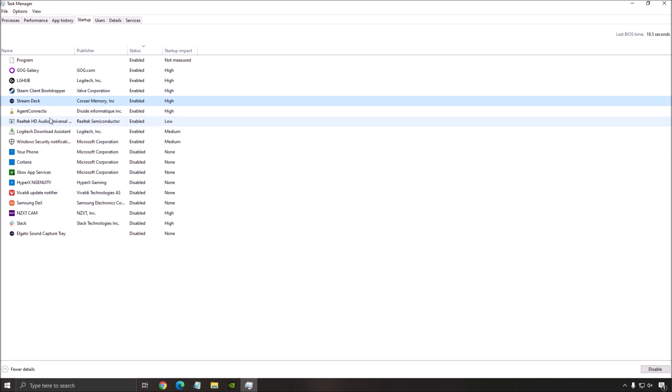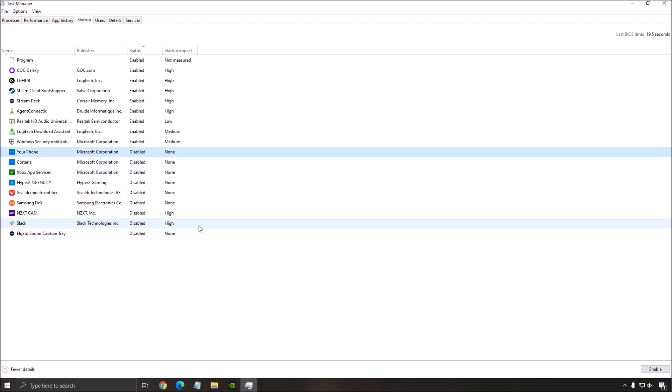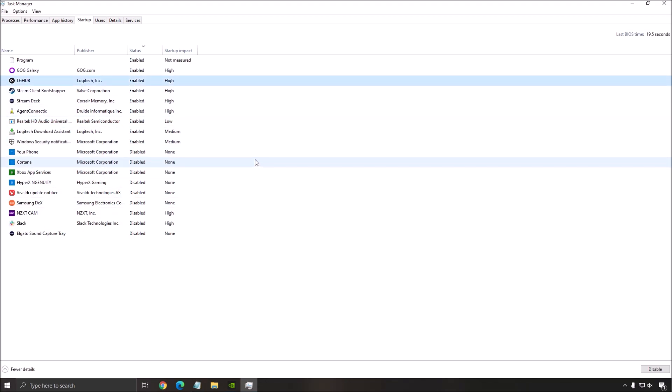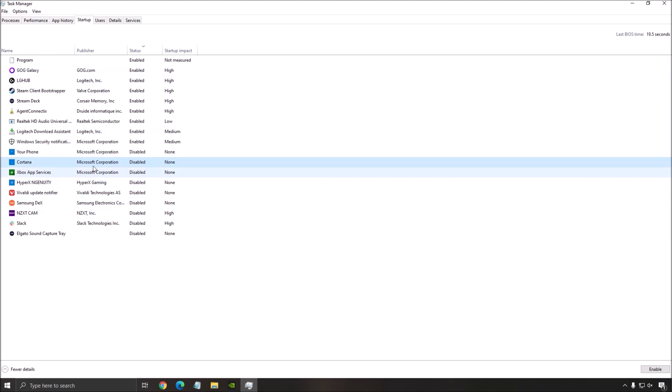For example, something like Stream Deck — if you don't want to use it, right-click on it, press disable. As you can see, I have all those programs disabled when I launch my computer. This way you maximize your RAM, your CPU, and also your GPU, because sometimes those programs use a little bit of GPU, CPU, and RAM. You can also find some surprises here like McAfee and antivirus bloatware that you haven't disabled.